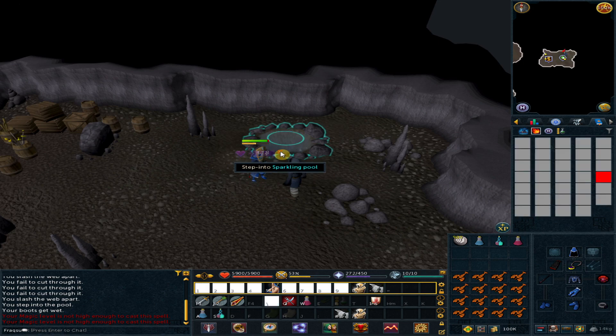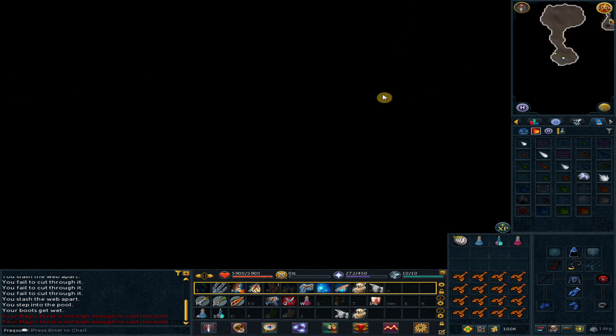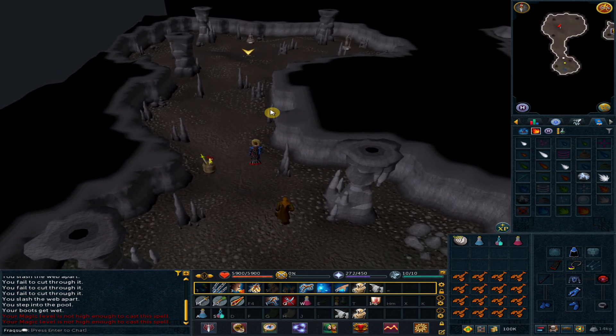Click the sparkling pool. Go north. Here you can choose between Saradomin on your west, Guthix on your north, and Zamorak on your east.